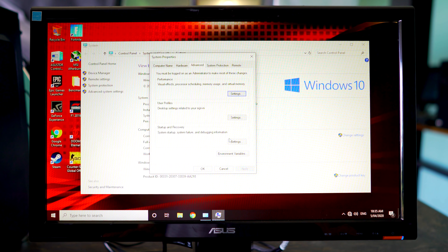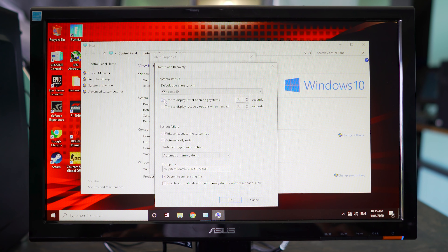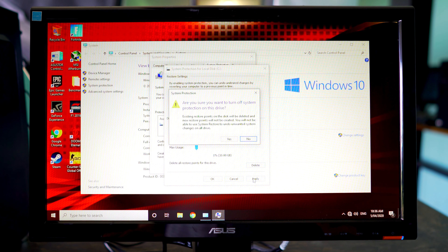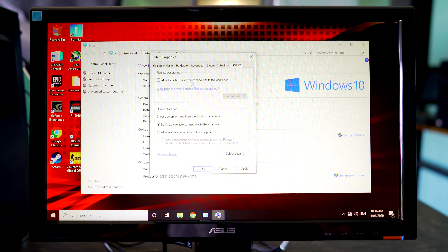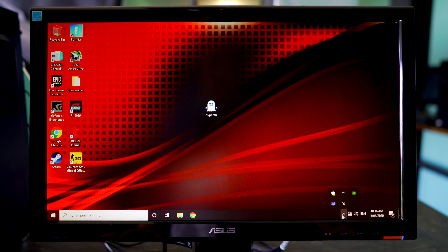After that, move on to the startup and boot tab. Left click on time to display list of operating systems, take that off, and click okay. Then go up to system protection and disable system protection — I've never used it before, and disabling it frees up space on the drive and makes things a little faster. The last thing is to left click allow remote assistance, take that off, and click okay. This is also going to stop a lot of people from potentially scamming you.